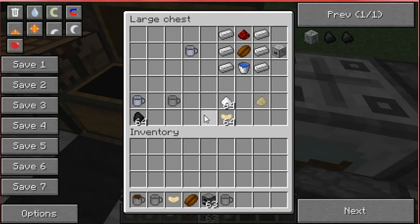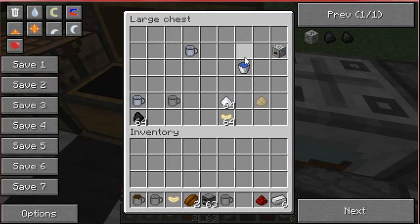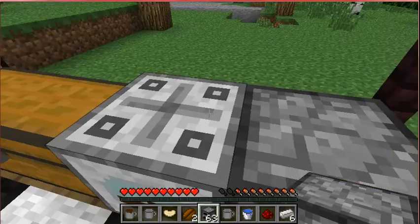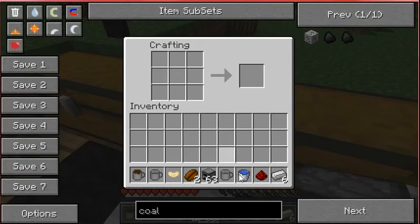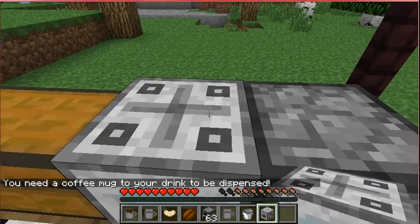We are going to want one of these things, so what you are going to need is six iron, one redstone, one coffee bean, and one water bucket. So let's just head over to the crafting table: water bucket on the bottom center, coffee bean in the center, redstone on top, and iron ingots on all the sides. And that is how you make a coffee maker.